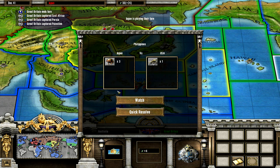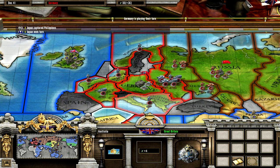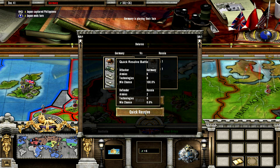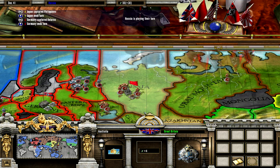The Japanese do not go for Central China — that's amazing, that usually never happens. But they take the Philippines instead. Germany goes for Russia, as usual, and they win, as usual.